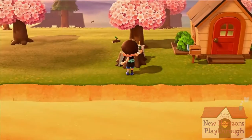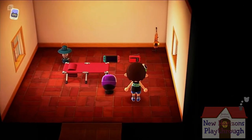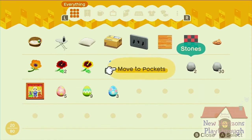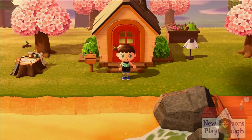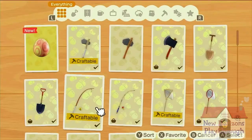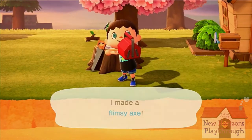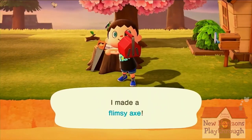We need stone. Actually, I could just make a bunch of flimsy ones so we don't waste wood. I don't mind breaking a few axes. We'll make two flimsy axes. Craft something. So we're gonna make a flimsy axe first. Craft it. Good. One more. And good. All done for now.